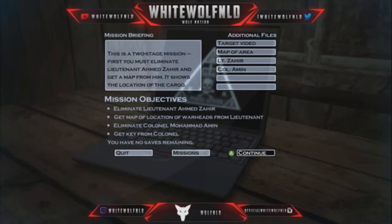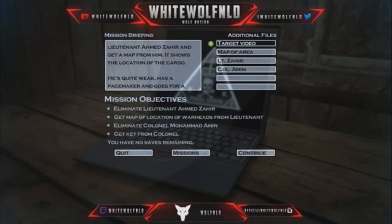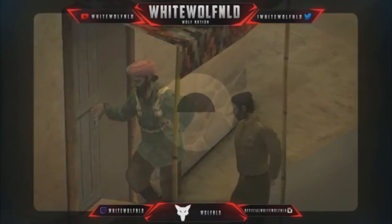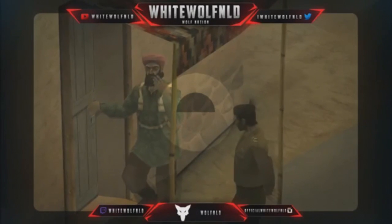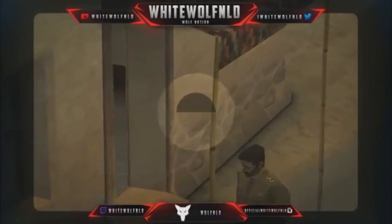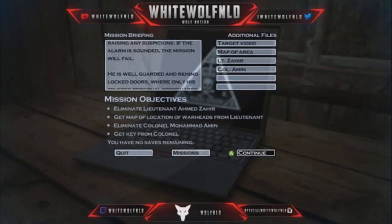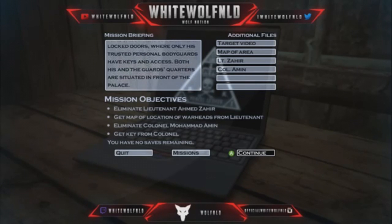First, you must eliminate Lieutenant Ahmed Zahir and get a map from him showing the location of the cargo. He's quite weak, has a pacemaker, and goes for a nap every day after noon prayers — so this is a good time to eliminate him without raising suspicions. If the alarm is sounded the mission will fail. He's well guarded and behind locked doors where only his trusted personal bodyguards have keys and access.